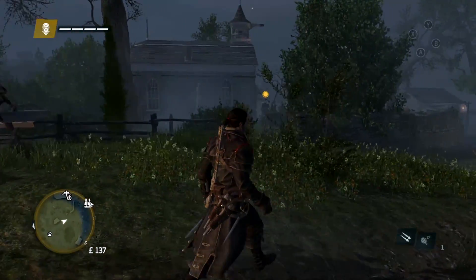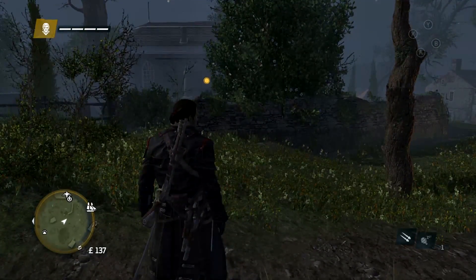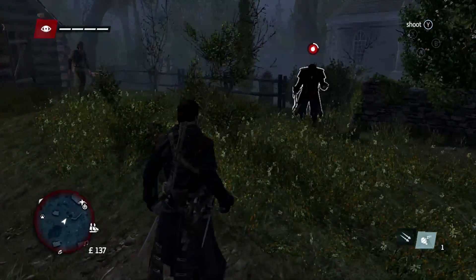Now to actually find him, you'll want to head to the church in Sleepy Hollow. It's basically at the front of the town, so you can't miss it. Then after a while, you'll be spotted randomly by a Headless Horseman.